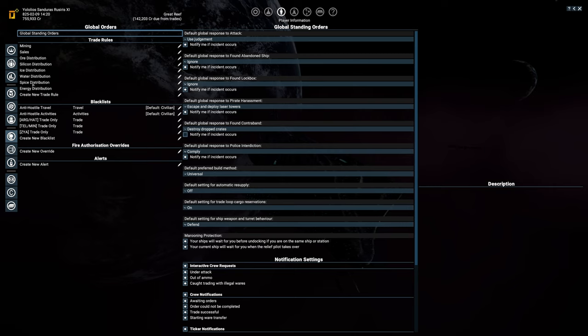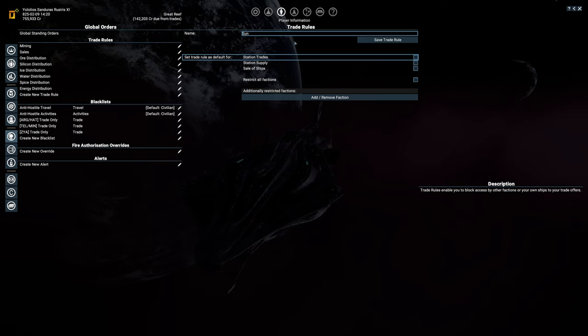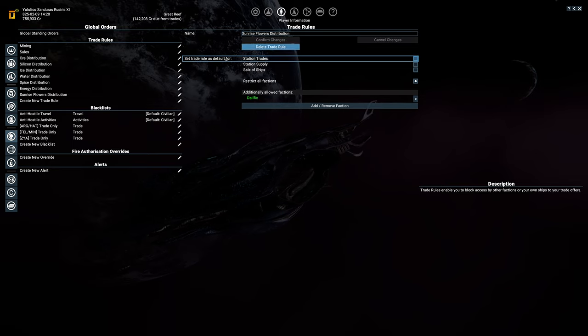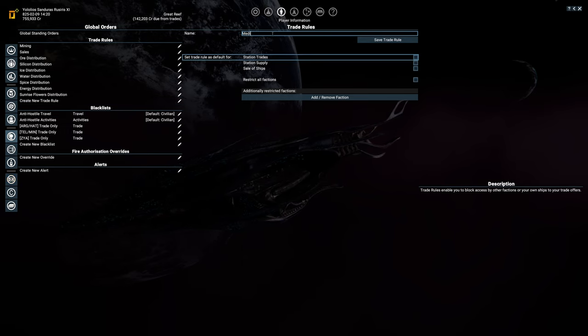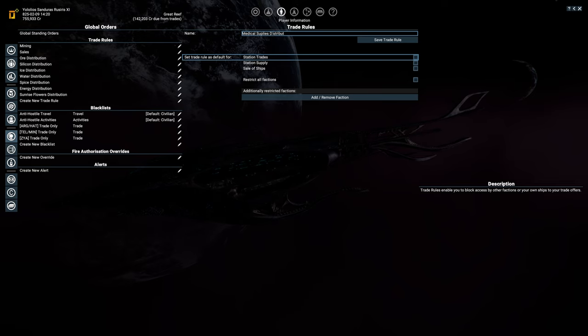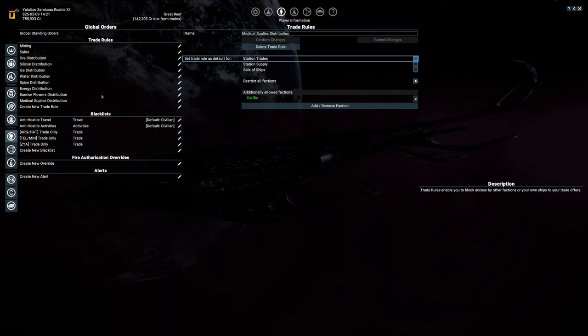We need to add the sunrise flowers and medical supplies in here. Let's quickly do that — so this is the sunrise flowers, distribution, yeah there we go. And the other one is going to be medical supplies — I don't know, supplies double P. Distribution, restrict all factions. Doubting about it, but it's fine, okay, save that.